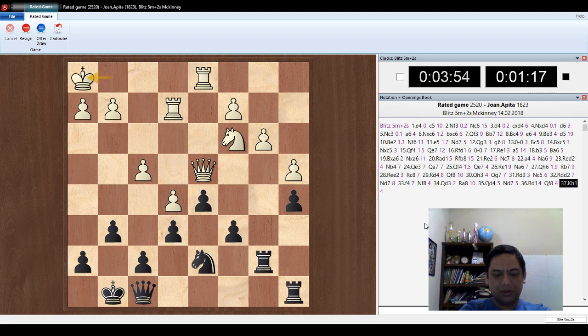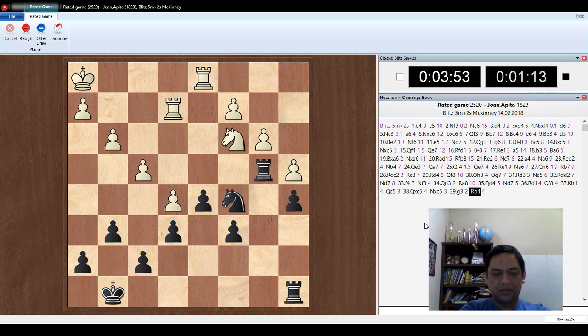Here we go. F8 to C5, queen C5, queen takes C5, knight takes C5. Pawn G3. B7 to B4, rook B4.